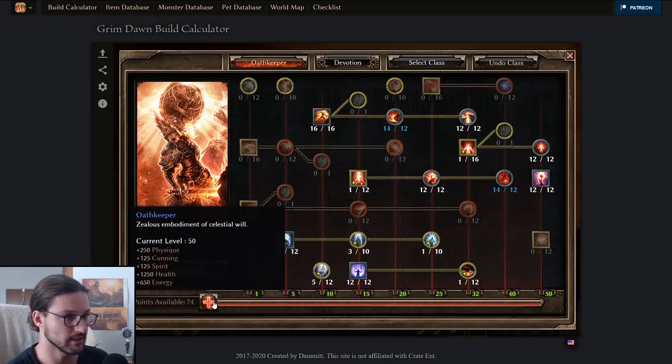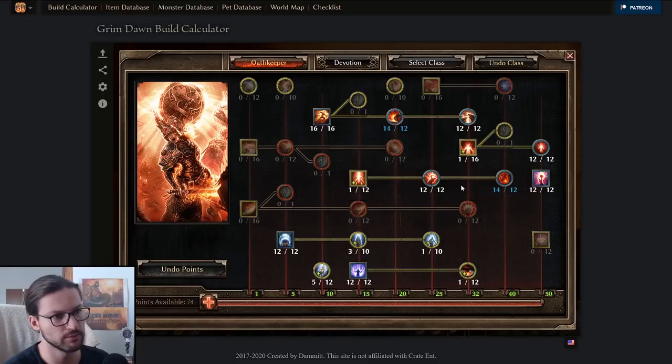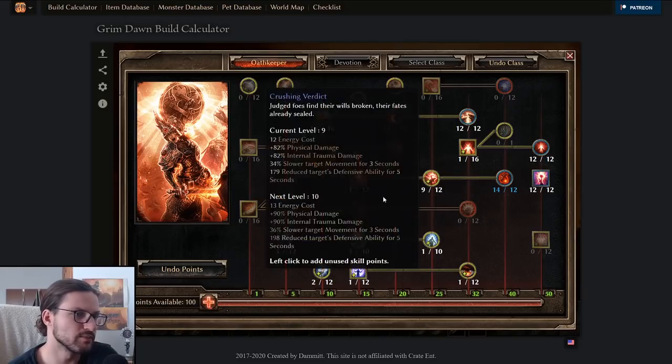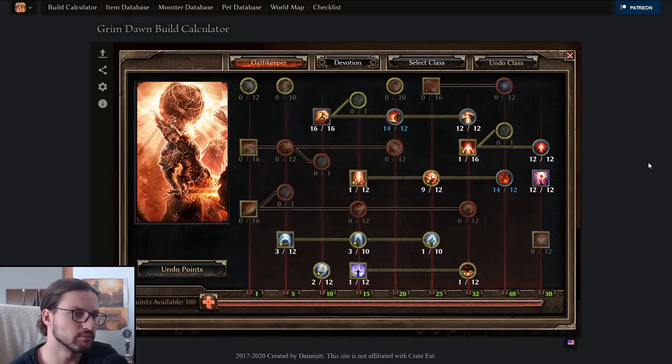Note that this already puts you down to 74 available points, so this is a level 60 to 70 spec already. If we drop it down to around level 50, with roughly 100 mastery points, something like this would be the ideal way for a fire Viral Smite Oathkeeper at level 50. If you play Oathkeeper only until level 50 that's totally fine — you don't need to choose your second class before level 50. I usually pick around level 40, so you could also redistribute some of these points earlier for a secondary class.